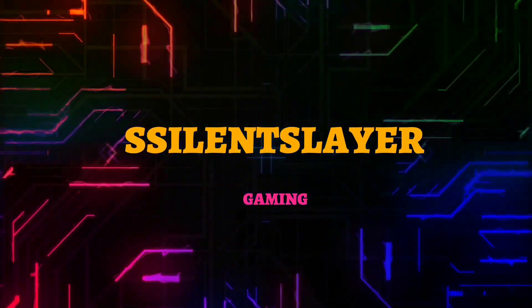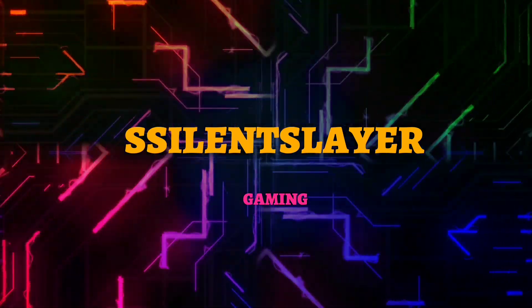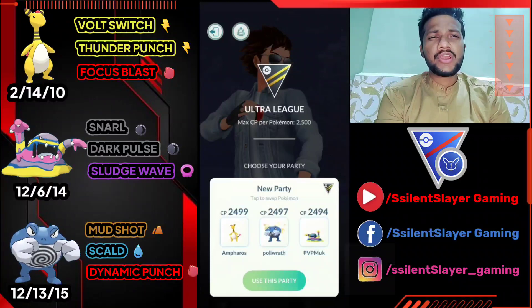What's up everybody, this is SilentSlave. Welcome back to another V Battle League video. Today's video is another easy team combination for you guys in open Ultra League. So today we're gonna fight with Ampharos, Alolan Muk, and Poliwrath.